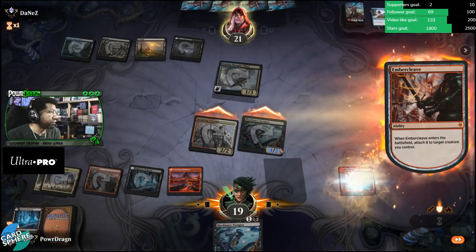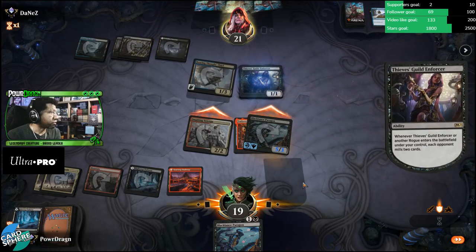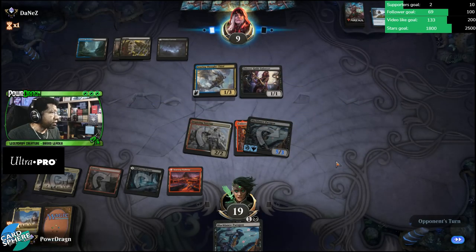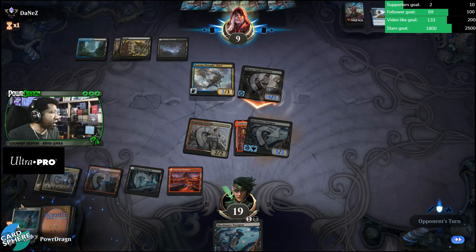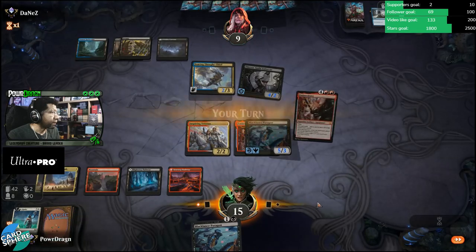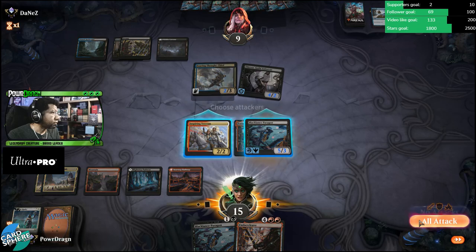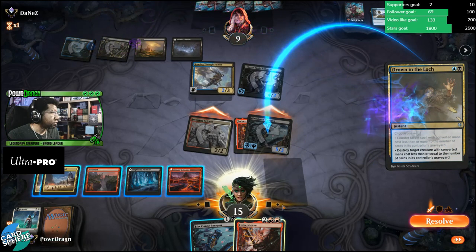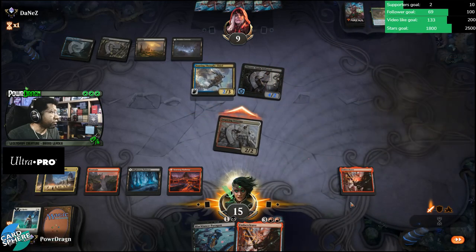I can put the Black Lance Paragon plus Ember Cleave onto the Black Lance Paragon and not have to worry about it as much. The Paragon's probably dead next turn but it's gonna feel good while it lasts. The Deal Enforcer sure — opponent's at nine. I need one of our things that pump our team, that's what we need here. When the opponent's flipping them into the graveyard that doesn't help our cause any.